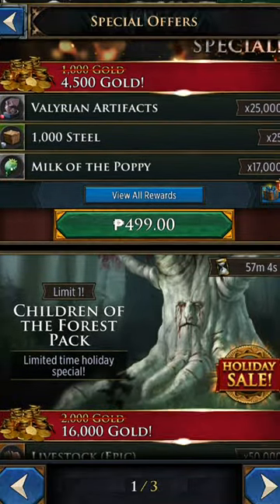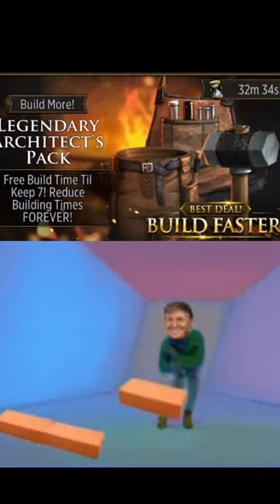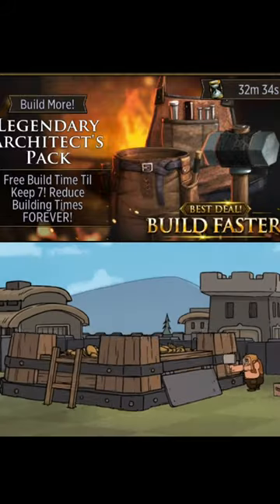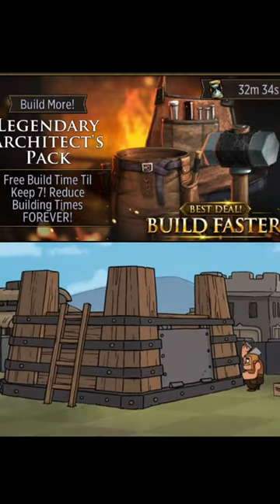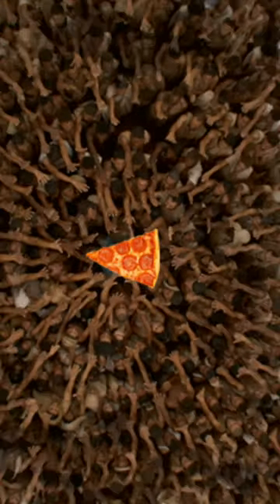In the early stages of the game, the most important thing to do is build up — get your keep level as high as possible before your bubble pops. That's the main goal. You'll have four days before your shield drops and all hell will break loose because everyone will be attacking everyone.